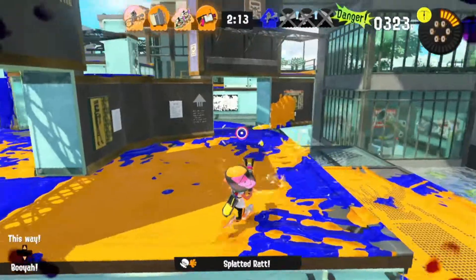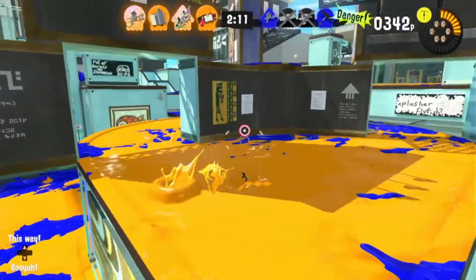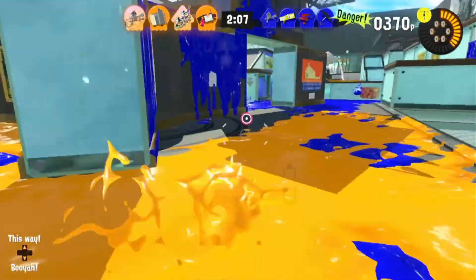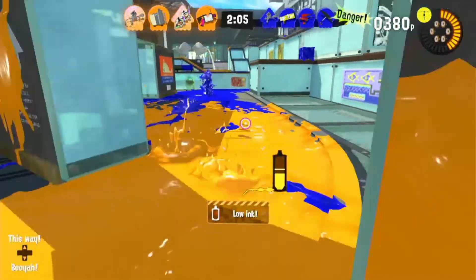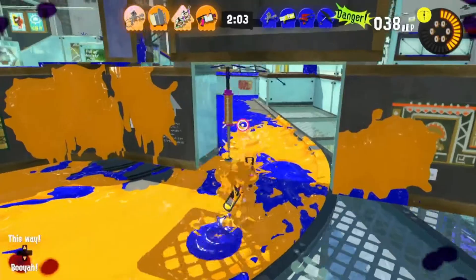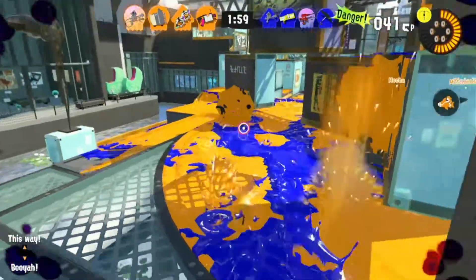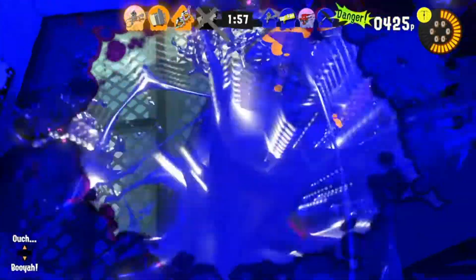You are there to absolutely destroy the enemy team, get them knocked down as fast as possible so other people can rush in and help you. Almost every single map in the game is pretty good for this weapon, so I wouldn't say there's a best map for it — they're all pretty good, except for maybe Scorch Gorge and Flounder Heights.